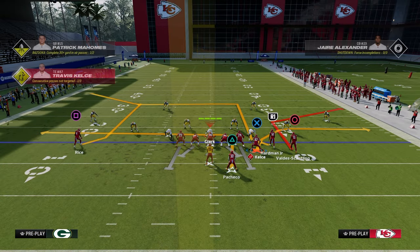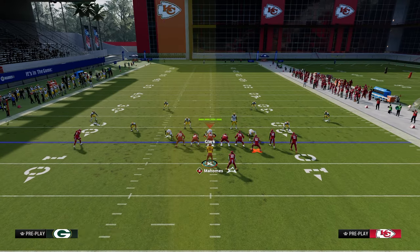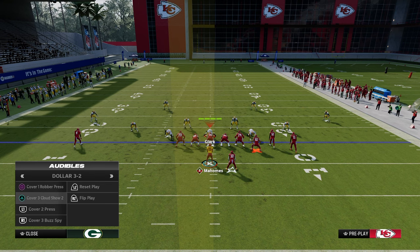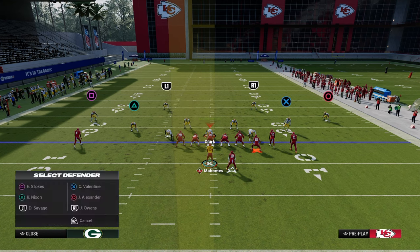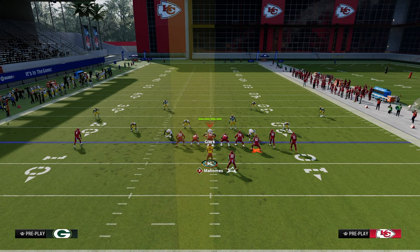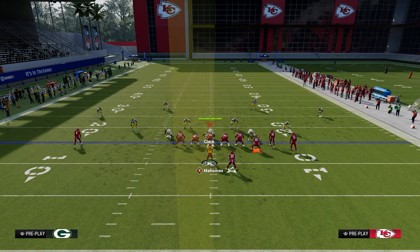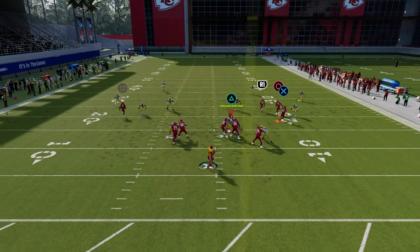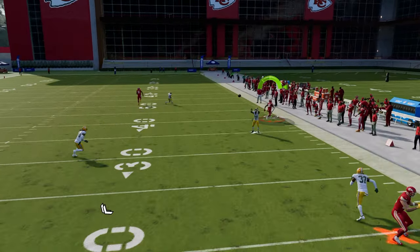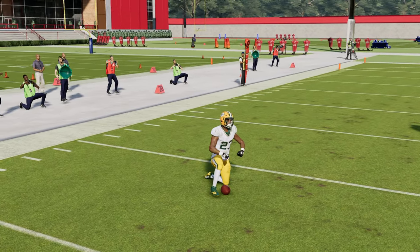One way to defend this is a cover three cloud type defense, or a cover two where they put defenders in 30-yard cloud flats. The purpose is to get the flat to play the deep sideline, the deep half to play the streak, and the underneath flat to play the tight end. When you run to the short side against this, this is why a new concept has been introduced: running the double corner from the wide side out of a compression set.